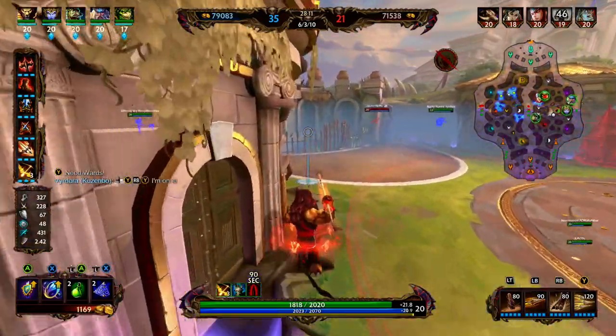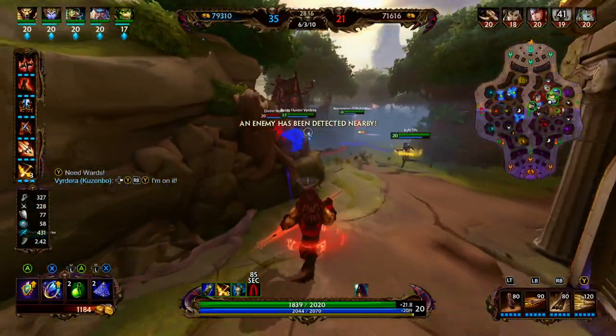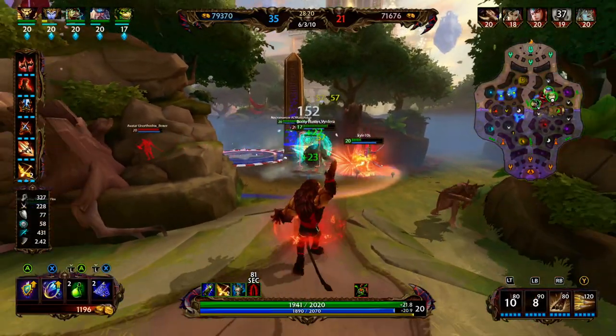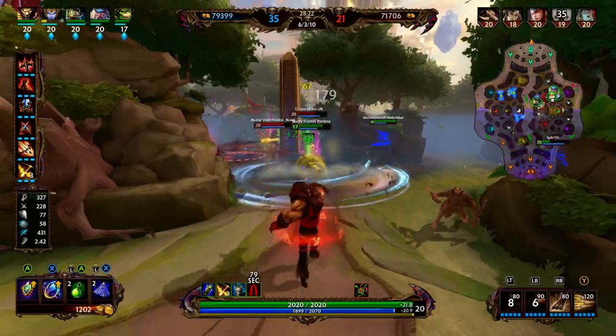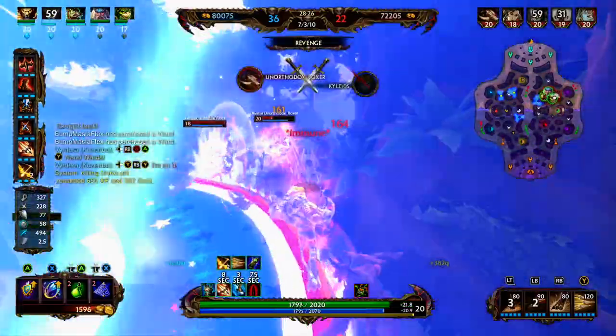Erlong's on the Kuzumbo, so we're going to start making our way there. Baba Yaga and Mulan are also there. We're going to set up our Obelisk. We use our two, we miss our two, so we're just going to land some basics. What a great Obelisk — he is pinned there and there's nothing he can do. We're able to get the pick onto the Erlong.